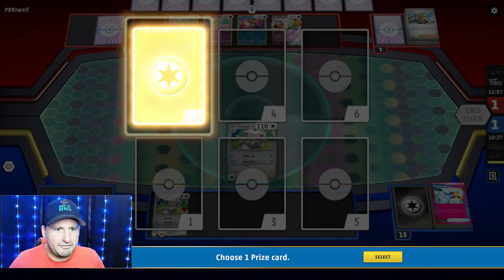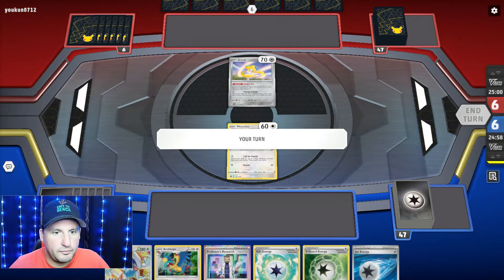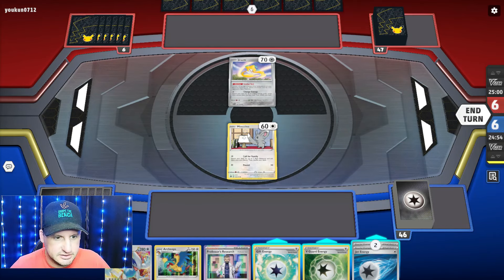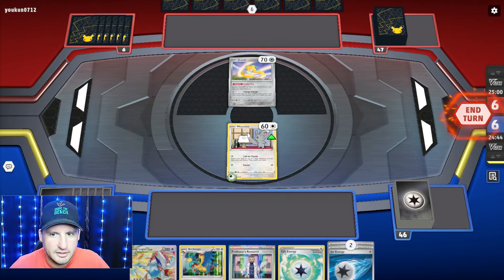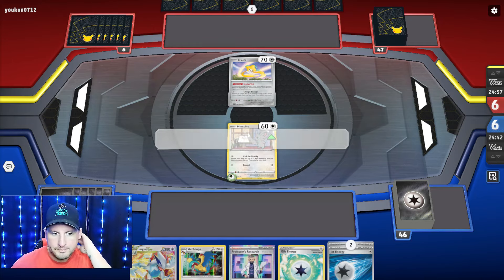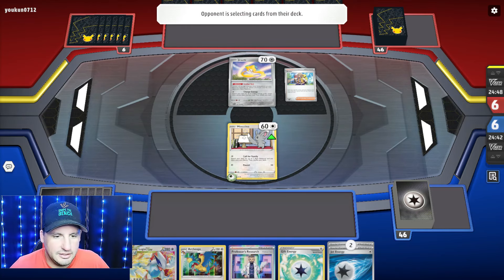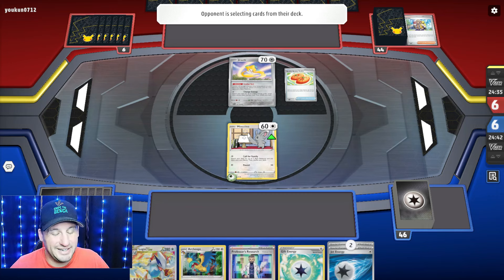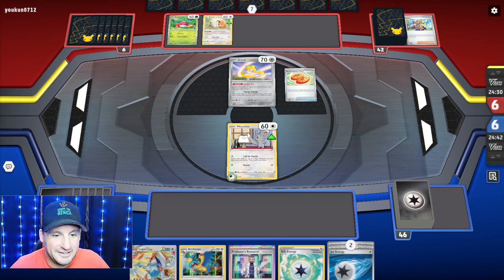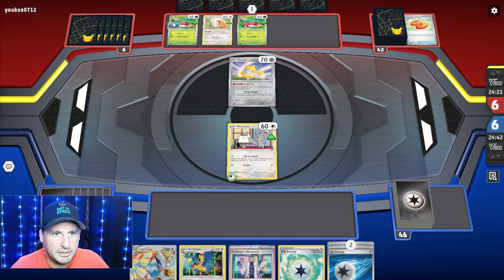Game 3 - they're starting with Jirachi. We've got nothing. We'll just put a V Guard and hit. I can't Research because it's too many energy away, although I could and then Call for Family - I'd lose two energy. But I would get an Archaeops down, could start using it. Can't use it until I get a Lugia though. Going against Serena Panic.